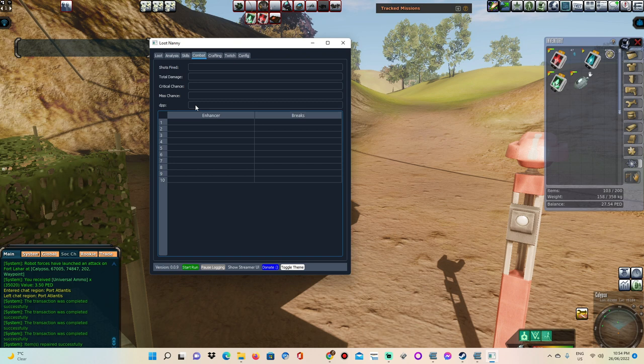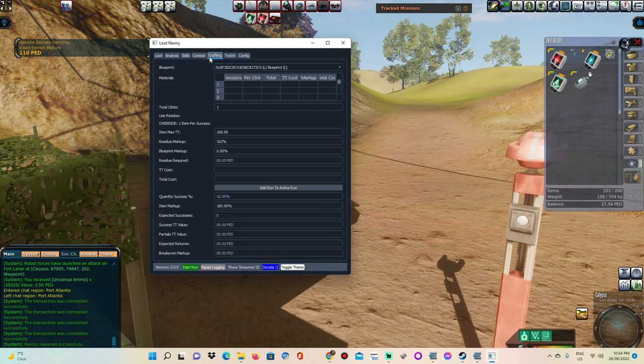If you got a new ring and you want to test out how much that ring actually changes things, you can throw that ring on. If the ring has critical hit and things like that, you can see in real time the changes — the increased critical chance and all that sort of stuff. It's some really good stuff. You have the crafting, which I haven't utilized or given a crack yet.